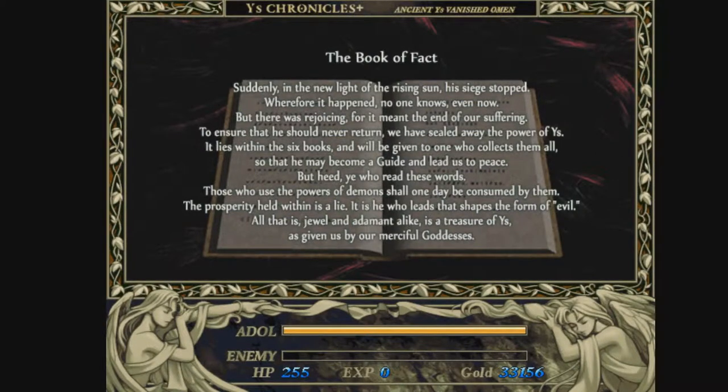But there was rejoicing, for it was the end of our suffering. To ensure he should never return, we have sealed away the power of ease — it lies within the six books, and it will be given to one who collects them all, so that he may become a guide and lead us to peace. Heed, you who read these words: those who use the power of demons shall one day be consumed by them. The prosperity held within it is a lie — it is he who leads the shape, the form of evil.